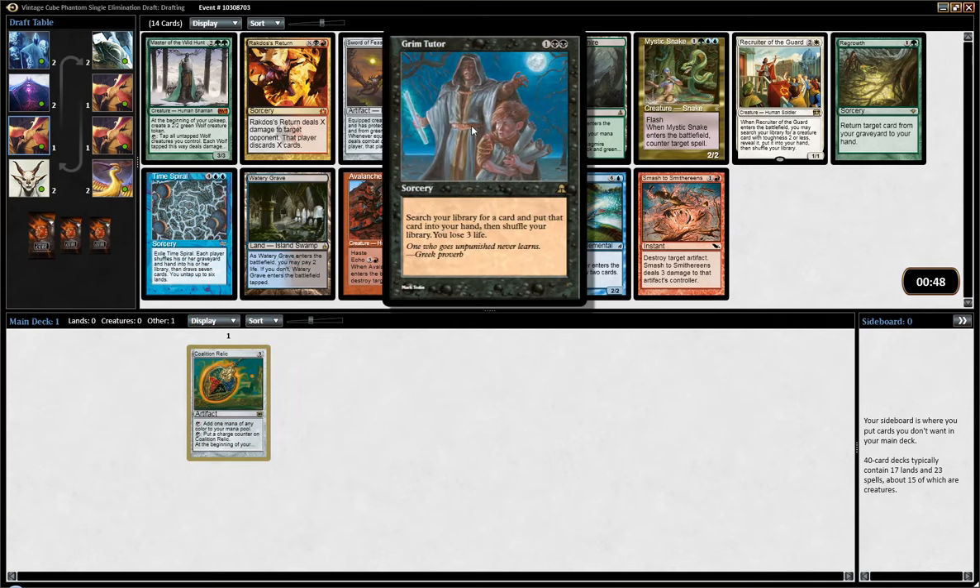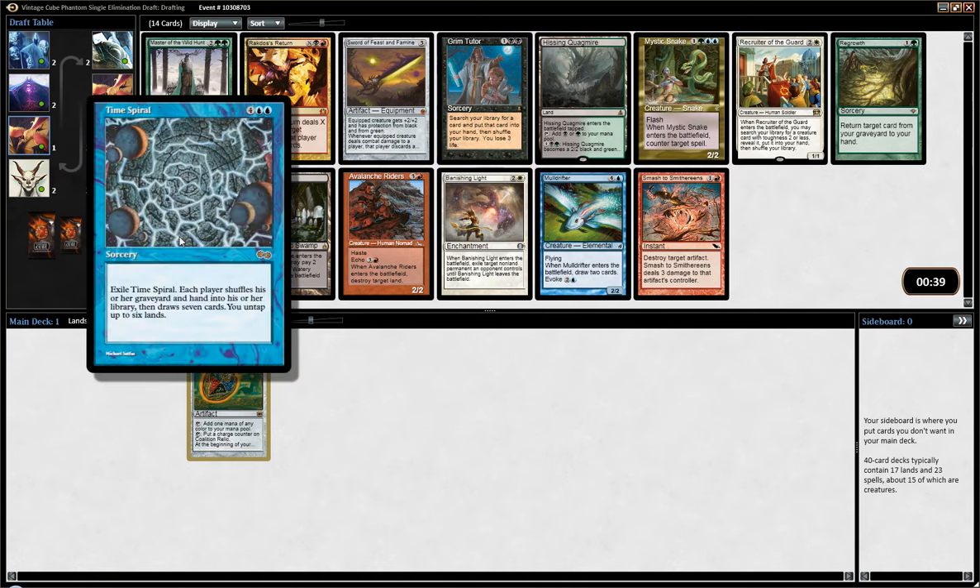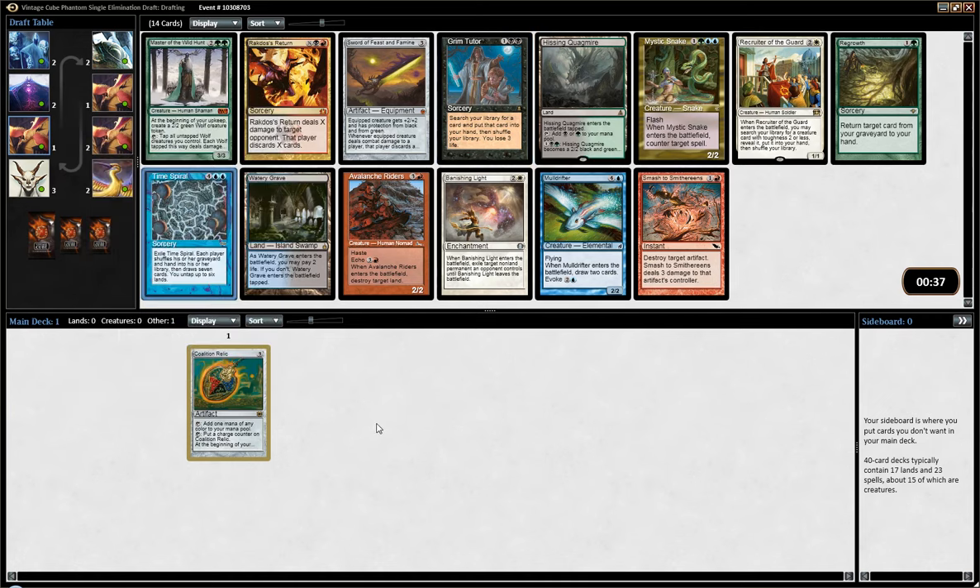Grim Tutor is fine, but still much weaker than Diabolic Tutor. Mod Drifter is fine. Time Spiral is cool — I really do like Time Spiral in the Storm deck, which I kind of want to try to draft today. I feel like storming out.